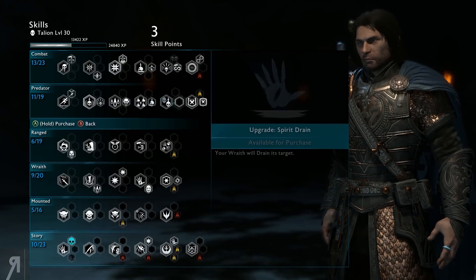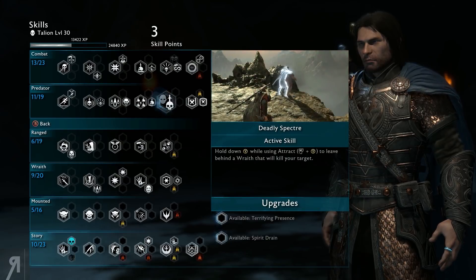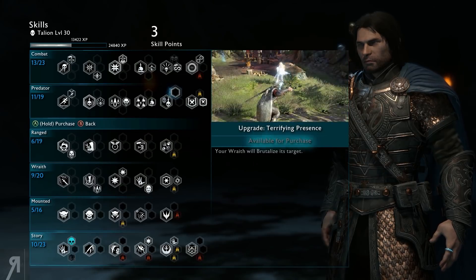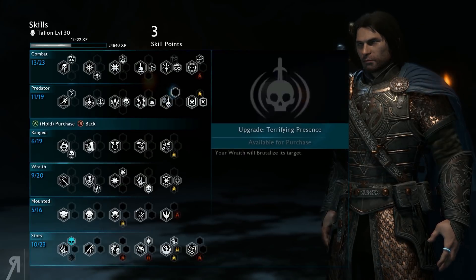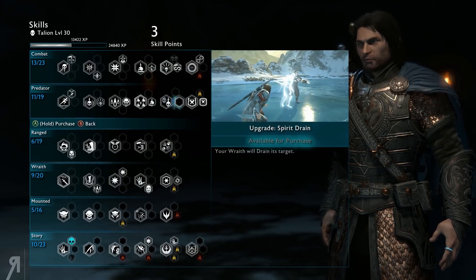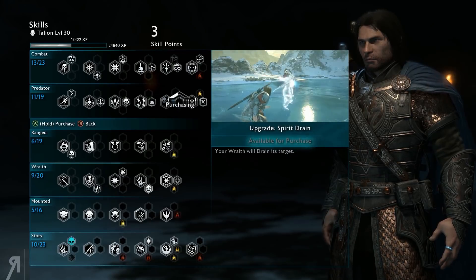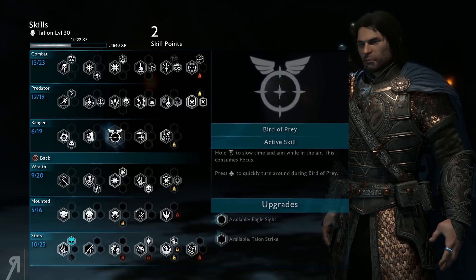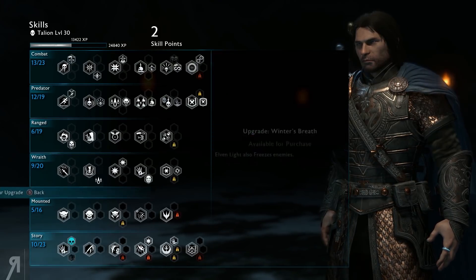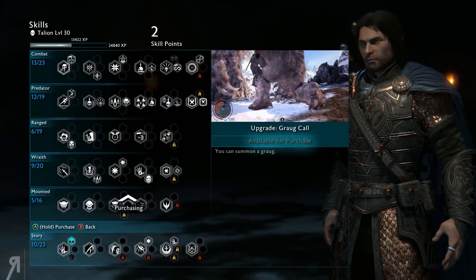There's deadly specter — I've never used this, not once. I really don't know... I guess drain its target — does that mean it's going to become our servant? Yeah, it looks like that's the case. Alright, fine, let's do that. I'm going to be going in a methodical fashion now. We're level 30 now so I can summon a grog — let's do that.